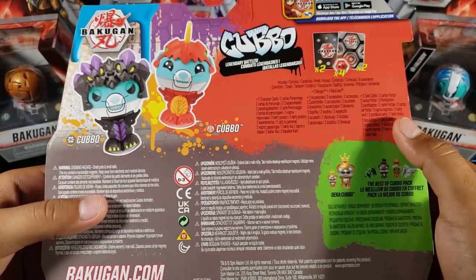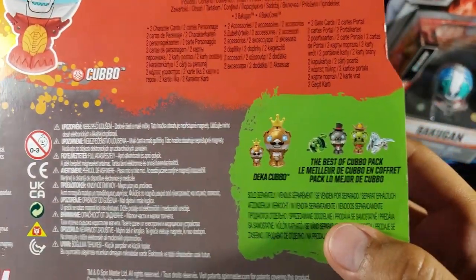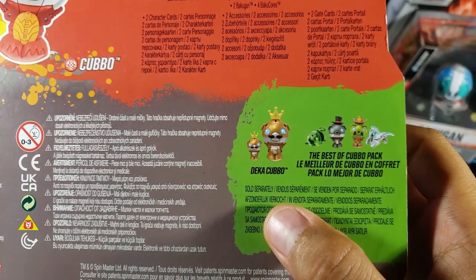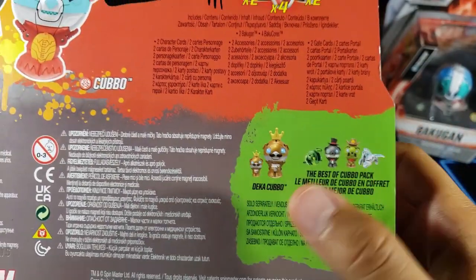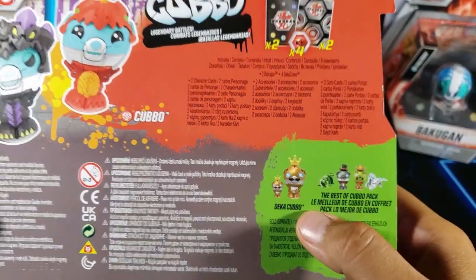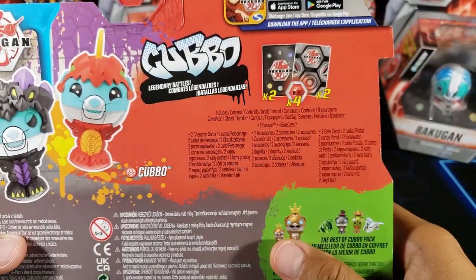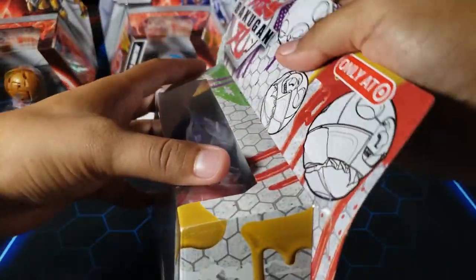We also have some other products released alongside this one, which is the Deca King Kobo and then a four-pack that I don't really like, so I don't think I'm gonna get either of those. We do have two character cards, two gate cards, and four Baku cores, so let's just open this up and get to it — let's see these Cosplay Cubbos.